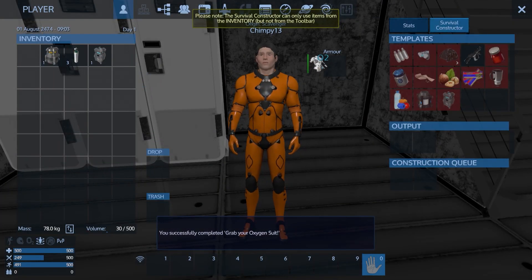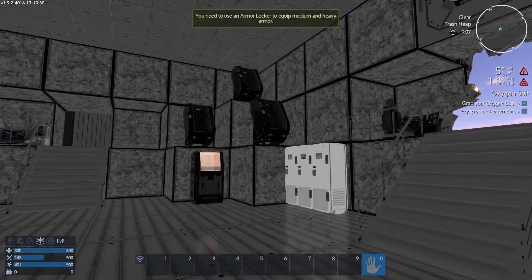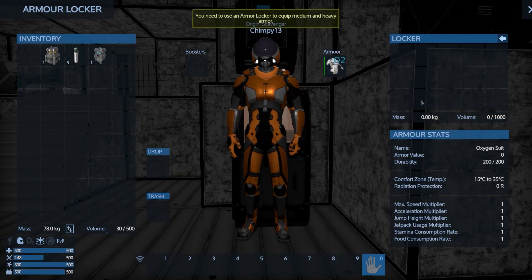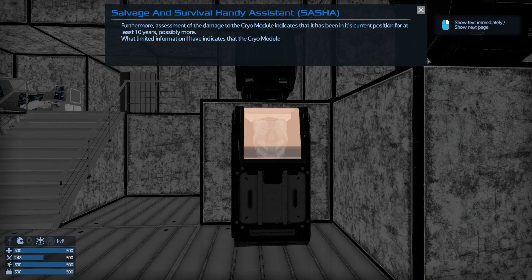Wait, where's the... there it is - armor locker. We do need the armor locker. What made me think we didn't? Now you should be able to breathe easier. However, I'm afraid I must inform you that we have not arrived at our intended destination. You don't say. Assessment of the damage of the cryo module indicates that it has been in its current position for at least 10 years, possibly more.